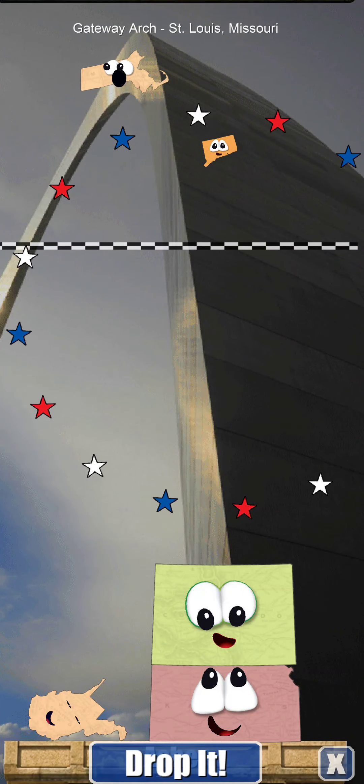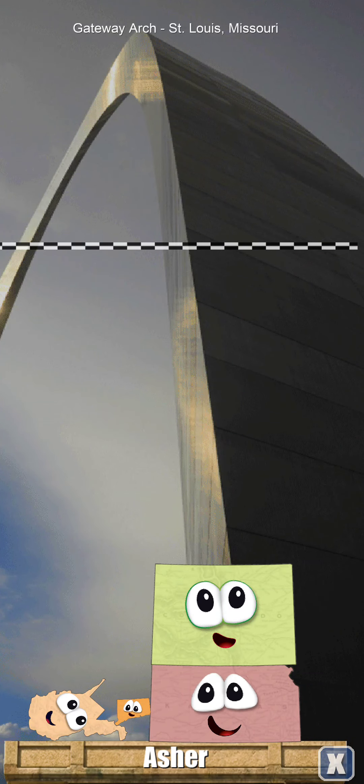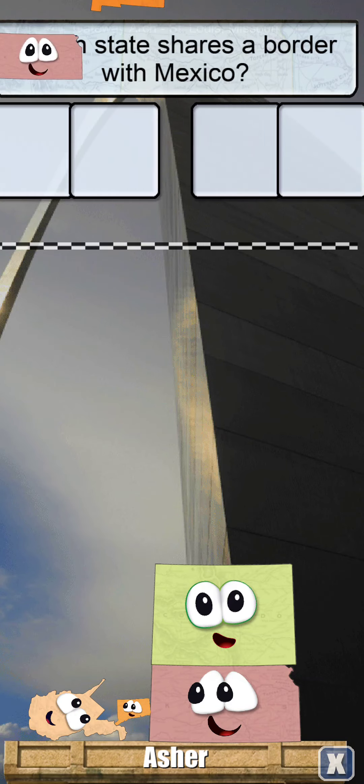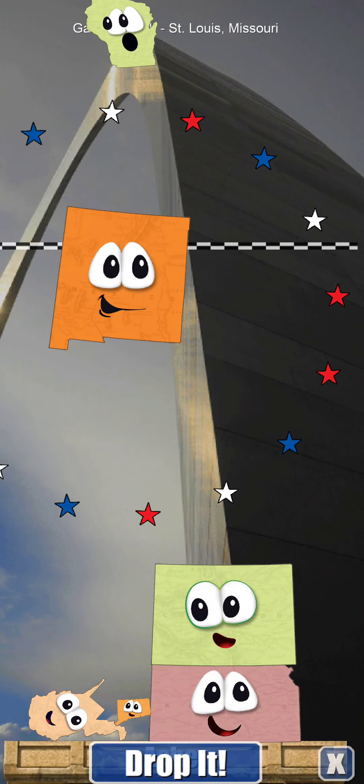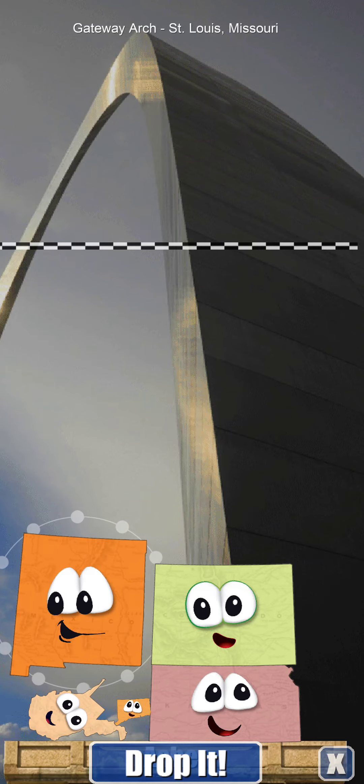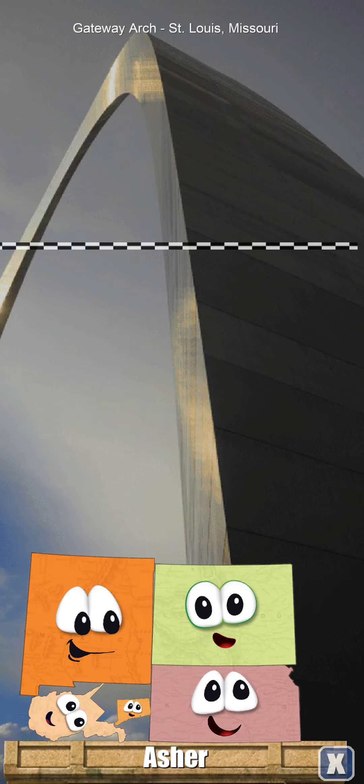And that's Connecticut — it's so tiny, so small. Let's also see New England. And we know what state shares the border with Mexico — it's New Mexico. It also touches Colorado on the south.